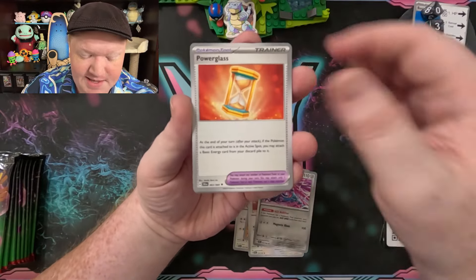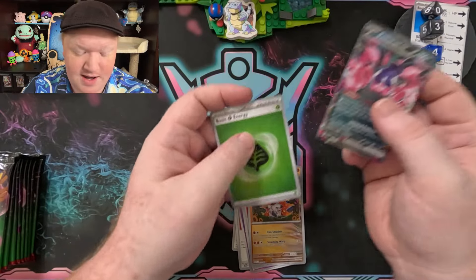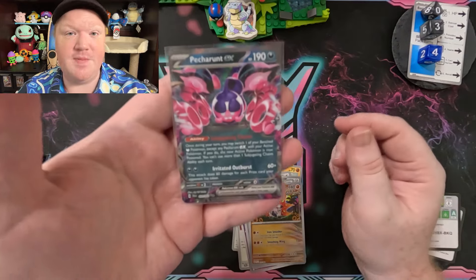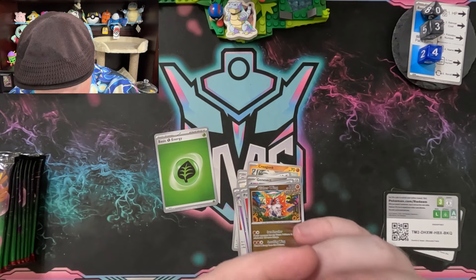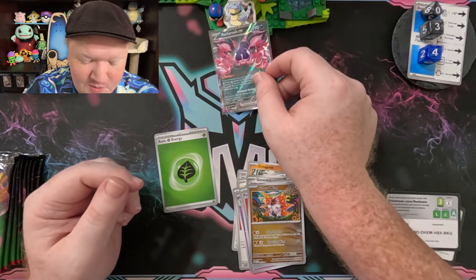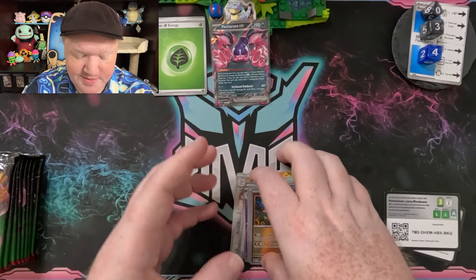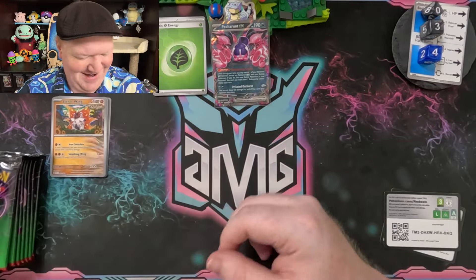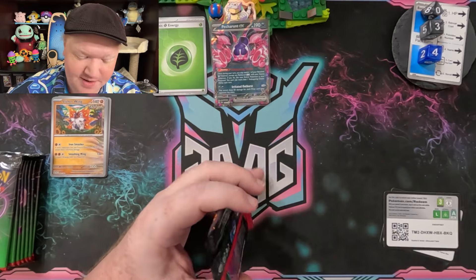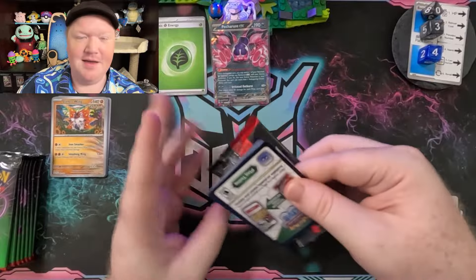In the BPM Zone we have Stufful, Genesect, a Power Glass, Sylveon, another Power Glass, Slither Wing — and then a Pecharunt EX! Starting out already strong. Pecharunt EX is going to be first into the MVP section and first to be added to the binder. It doesn't show the Pokédex number on the card, so somebody will have to let me know in the comments what number Pecharunt is. Since it's the only Pecharunt EX we've pulled, it's winning the compare card category — that's a safe assumption.